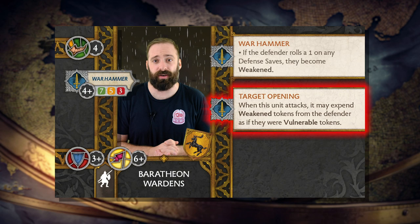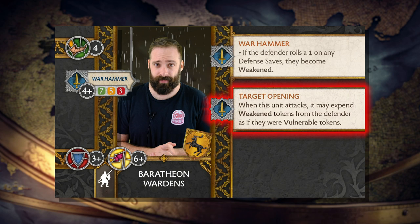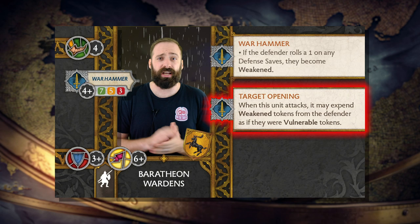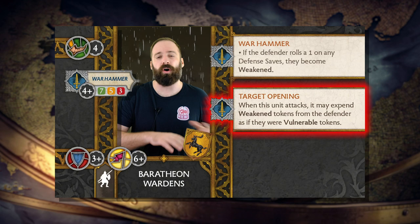But that's not it. Target Opening allows the Wardens to expend a weakened token as if it were a vulnerable token, allowing the unit to have tremendous versatility. If they need more defense, use your vulnerable token to force your opponent to reroll their attacks, and if you need to crack through heavy armor, make your opponent reroll their armor saves. There's even a chance for this synergy on its own to force your opponent to reroll their armor and potentially generate another weakened token if they roll a 1.